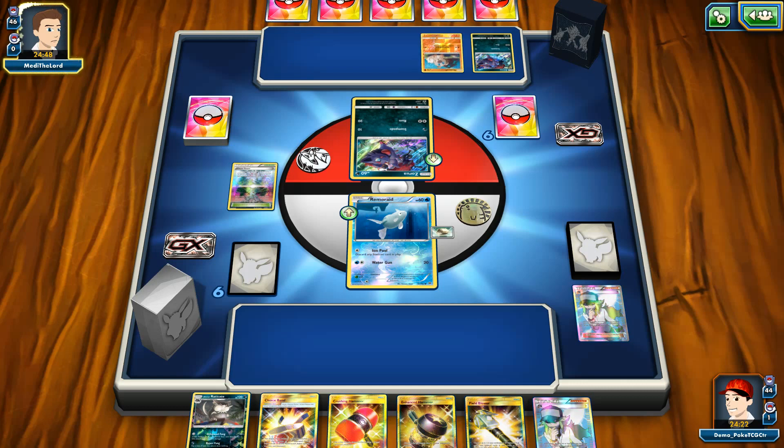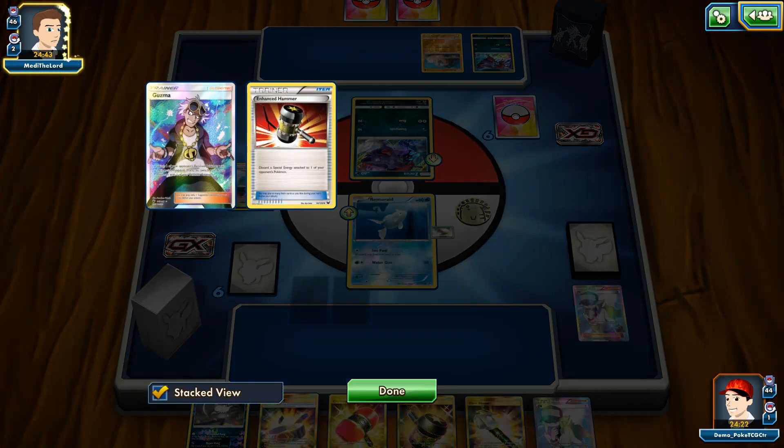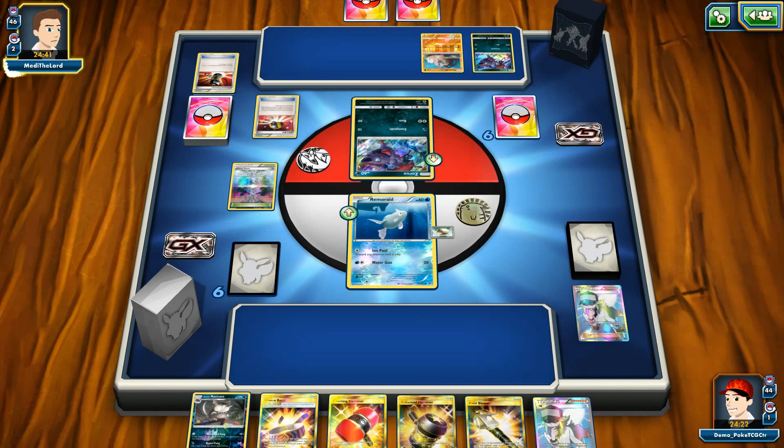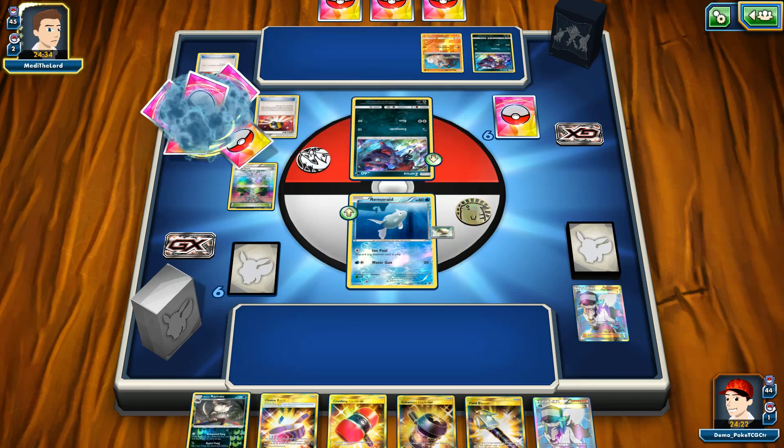Speaking about something — a Zoroark GX featuring Lycanroc. This is gonna be such a boring matchup once again. One Guzma and Enhanced Hammer discarded.